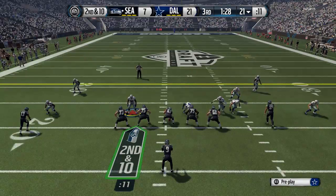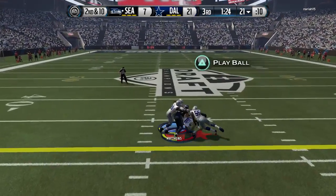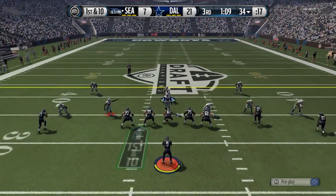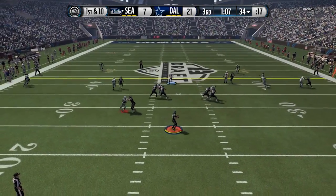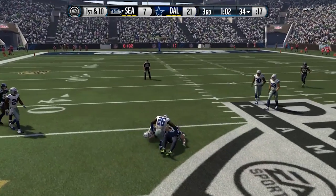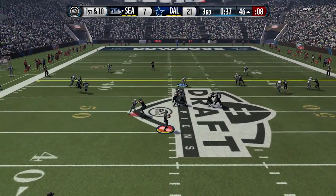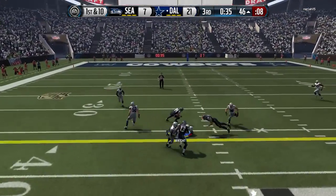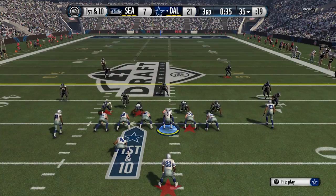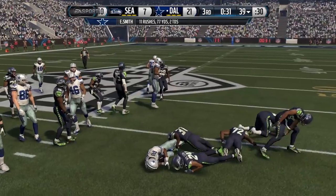My opponent back on offense chucking it into coverage — no completion. Eventually I know when he keeps throwing into coverage he'll connect, and on first and ten he throws into tight coverage — Drew Brees puts it right on the money, an absolute dot. You just can't do anything about a pass like that. But then he throws into coverage again and finally we come up with an interception — absolutely huge. He's been testing us over and over.